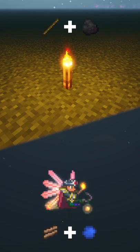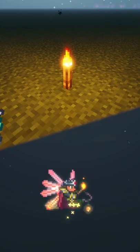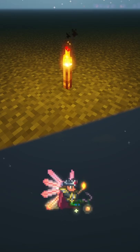Both torches are cheap in their construction, provide a pleasant color of light, and burn indefinitely. Both torches are also not solid blocks and are not waterproof. The only differentiating factor between the two, then, would be their brightness.